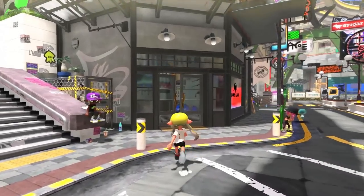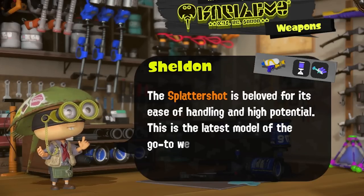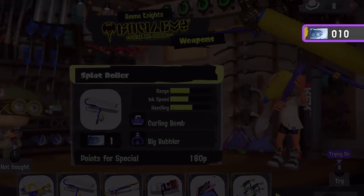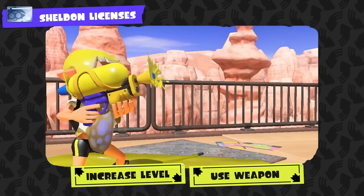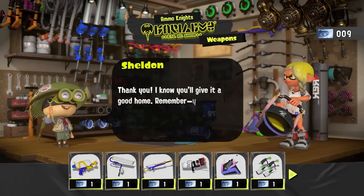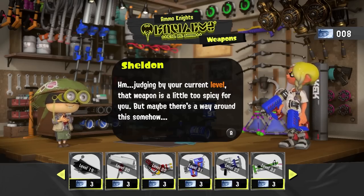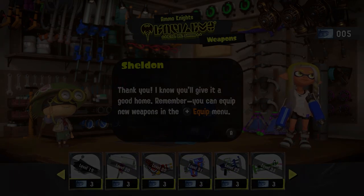Shop here at Ammo Knights to get your tentacles on some fresh weapons — Sheldon's back, the chatty horseshoe crab. I didn't know he was a horseshoe crab; I just thought he had a horseshoe crab as a hat. Instead of using in-game currency, you'll need Sheldon licenses — obtained by leveling up through battles and by consistently using the same weapons. One Sheldon license can be exchanged for one weapon corresponding to your level. If you exchange more than normal, it appears he'll give you a weapon you like sooner as a special reward.